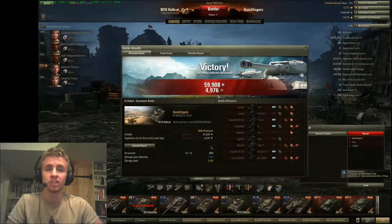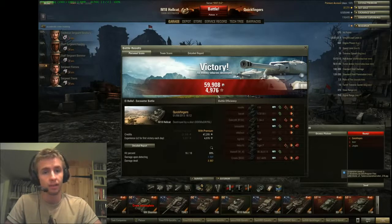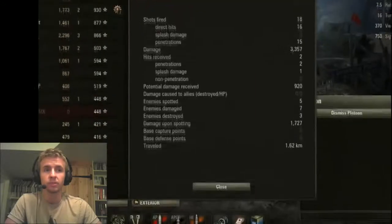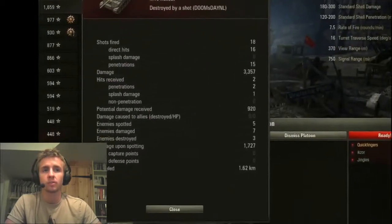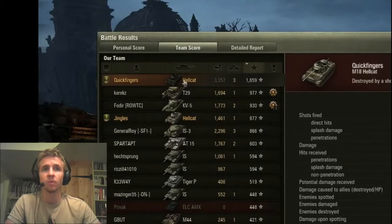An absolute monster result — we got 60,000 credits in a tier 8 game. That's the thing about the Hellcat: because it can do so much damage to higher-tier tanks, it's able to get fantastic results. I haven't had a godlike game in the Hellcat yet, but I really think this tank can breach the 3,000–4,000 XP mark. We fired 18 shots, hit 16, and 15 penetrated. We also did 1,727 spotting damage and were able to dominate the game doing the most damage on our team by far. Jingles had a fantastic game in his Hellcat as well — it's no surprise, it's an absolute beast of a tank.